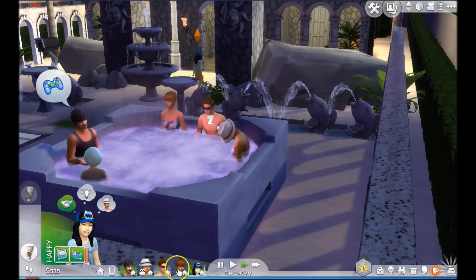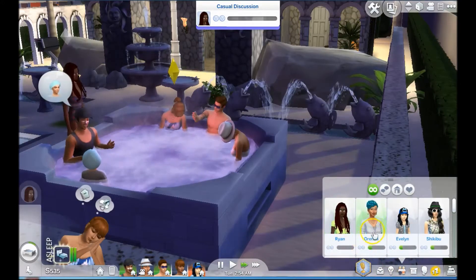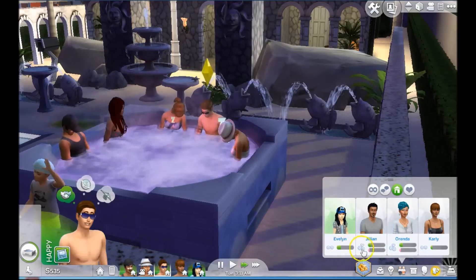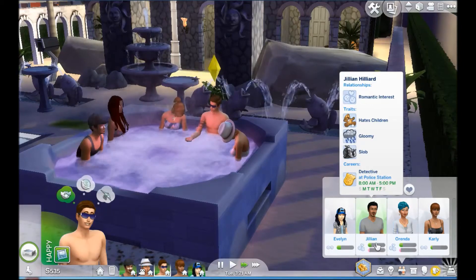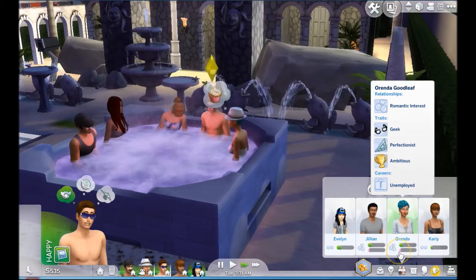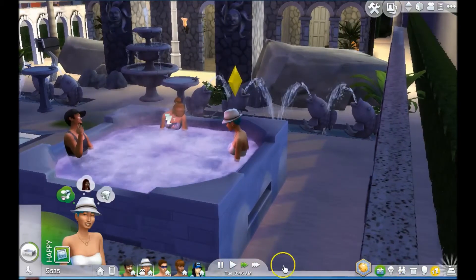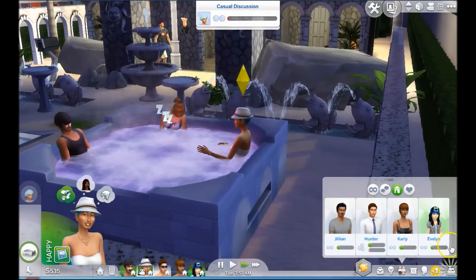By the way, the build they're in is by Mesa Speak. It's called Ancient Aztec Ruin, and you can find it in the Sims 4 Gallery, just like you can find all the characters. I did add the fencing and the hot tub, but the rest of the build is by Mesa Speak. It's really a beautiful starter house or a beautiful camping house, and I'm using it here as a sort of corporate resort for our five heroic adventurers to meet each other and get to know each other before their first day of training.